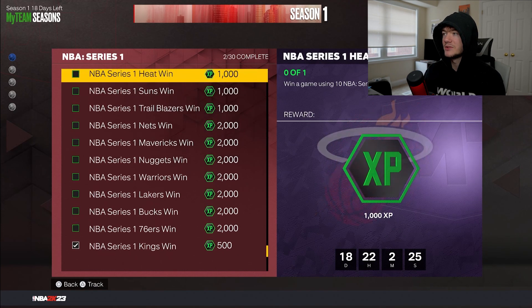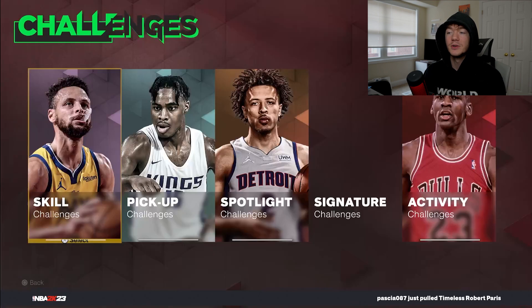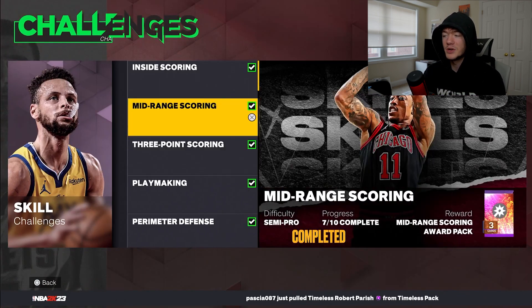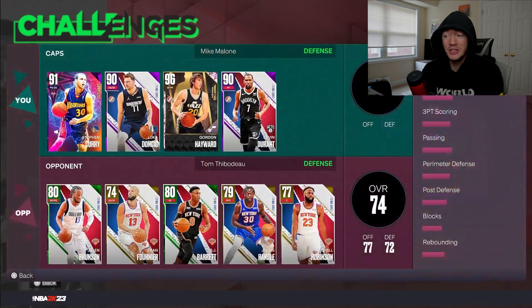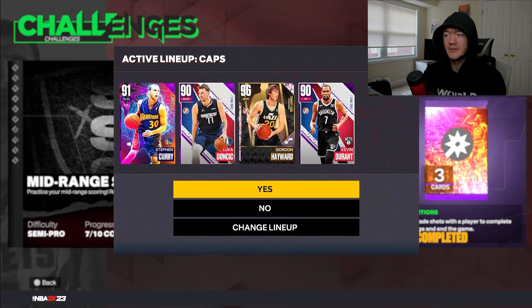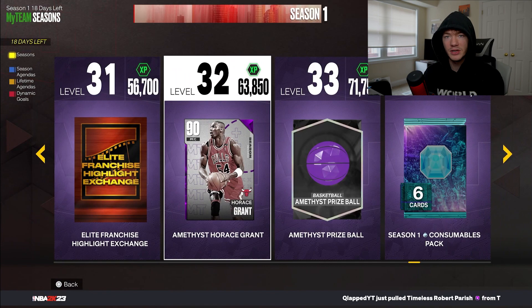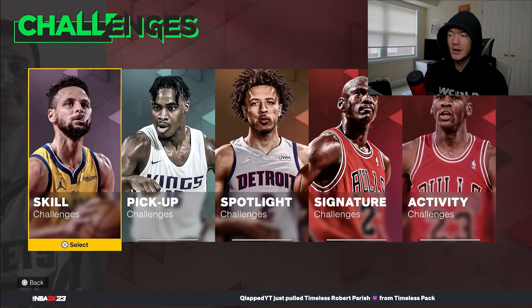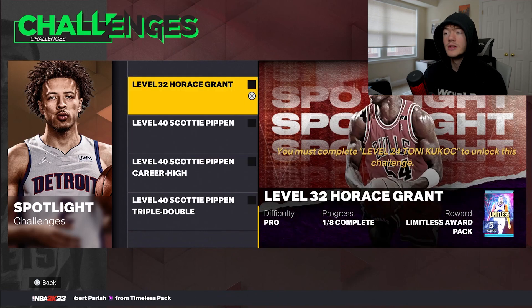For example, if you get 12 NBA Series 1 76ers players you can get 2,000 XP, 10 Trail Blazers players gets 1,000 XP, and all the Suns players is another 1,000 XP. Some people may think they can't win a game of domination with these cards, but here's the trick: go to Challenges, go to Skill, go to Basketball Fundamentals, and play the mid-range scoring challenge. Hit five shots, the game ends, and you can use a full lineup — throw all your needed cards in, hit five shots with one player like Steph, and leave. It goes incredibly fast.